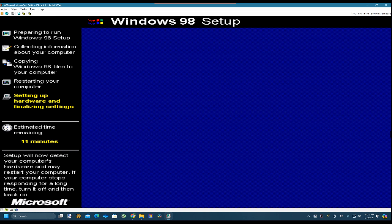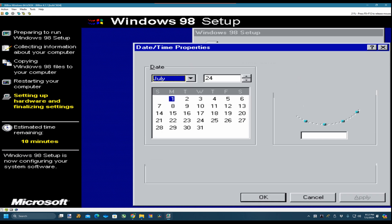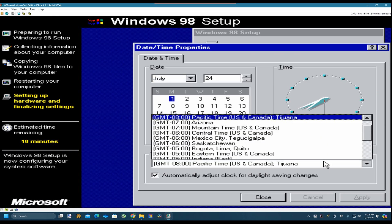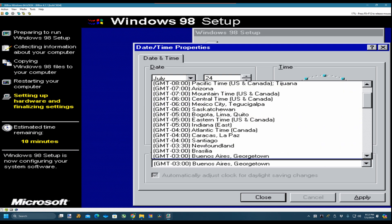They're pushing the cashless society - digital money. The big problem is if it's going to be CBDCs - Central Bank Digital Currencies - that means they'll control your bank money. They can cut you off if you ever say anything they don't agree with.